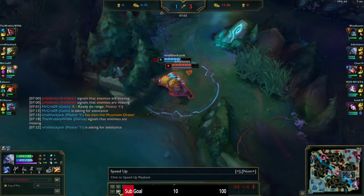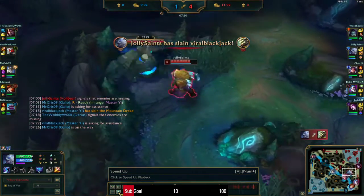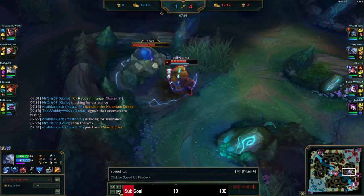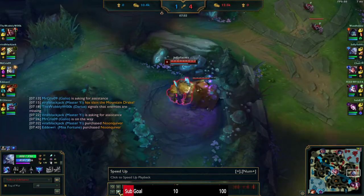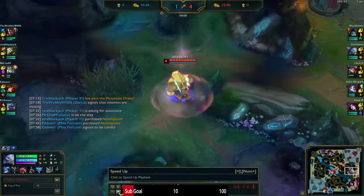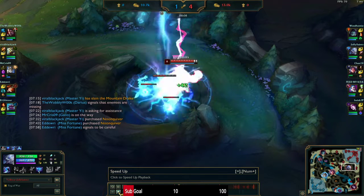Yi gets the dragon and tries to kill me. Fun fact about Yi: if he uses his E to heal, if you use any form of CC, you cancel it out. So it's good when you're trying to fight him. You want to save your Q or any CC — in Warwick's case, save your fear until he uses that.